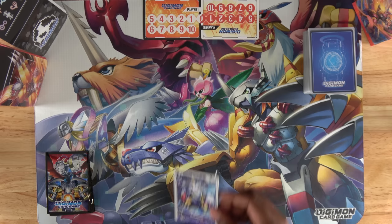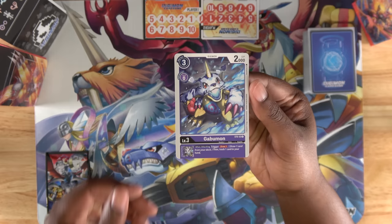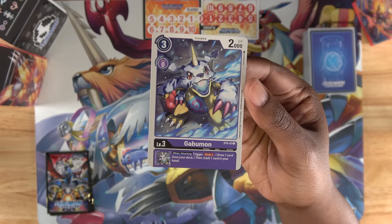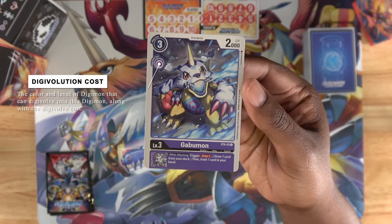Now we can talk about the Digimon themselves. Digimon have plenty of information on them, but the most important information is easily identified. At the top left corner, there is the play cost — that's how much memory you will have to use to play a Digimon from hand. The circle underneath that is the Digivolution cost. Also inside that circle is the color and level of the Digimon it can evolve from. So Gabumon can only digivolve from a purple level 2 Digimon.